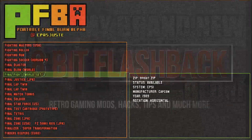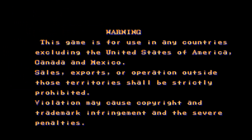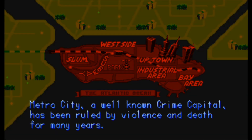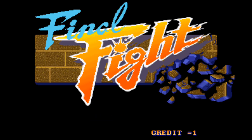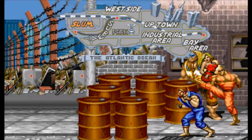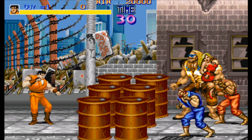So Final Burn Alpha is an arcade and console emulator, and this is in the beta stages for the Nintendo Switch, so it doesn't work perfect yet, but the games that are working seem to be working really well. I've tested a handful of games, and I can't seem to get any 3D games to work. I can only get maybe mid-90s games and older to work that are 2D based. Anything that's 3D I can't get to load yet.